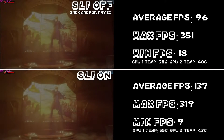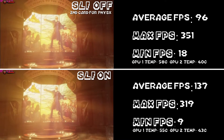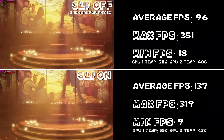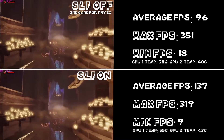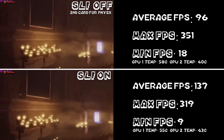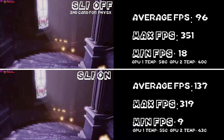Hey guys, it's Wuna here and today we're going to be talking about SLI performance as well as some general info about SLI and Crossfire specifically in Bioshock. Now don't be fooled by these numbers — even though max FPS and minimum FPS is actually higher with a single card, average FPS and general stuttering performance was much better with SLI on, which is really uncommon. Usually SLI introduces a lot of stuttering, but that was not the case here.